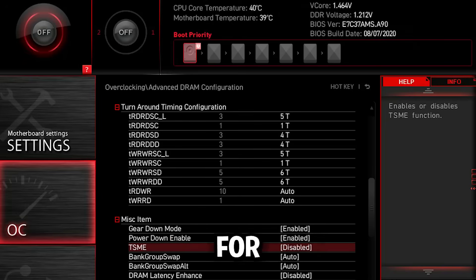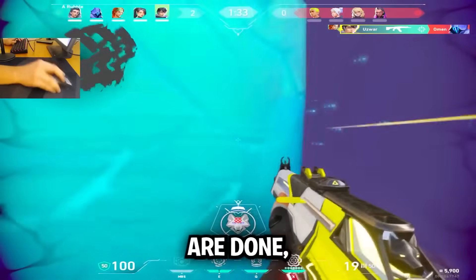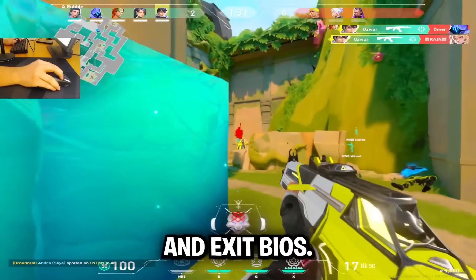Disable TSME — Transparent Secure Memory Encryption — which is completely useless for gaming. Go to Advanced DRAM Configuration, scroll down to the bottom, and set TSME to Disable. Once all of these are done, press F10 to save and exit the BIOS.